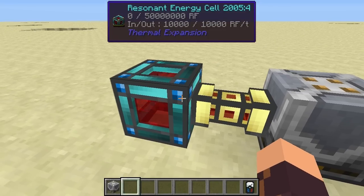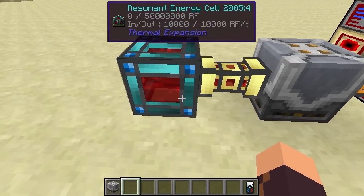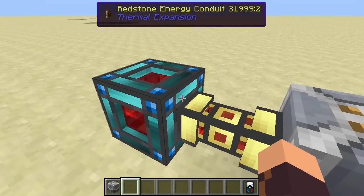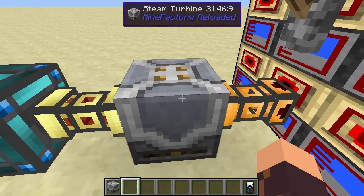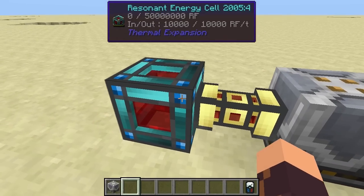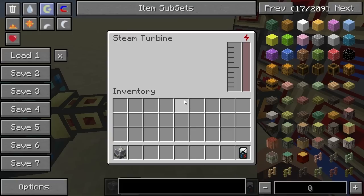The Mine Factory Reloaded machines generally use Minecraft Joules from Buildcraft, but with the addition of Redstone Flux, the author wanted to accommodate both Thermal Expansion and Buildcraft mods. So the power generation in Mine Factory Reloaded produces both Minecraft Joules and Redstone Flux depending on which you want to extract. I'm using Redstone Flux here because it's convenient to use with the energy cells.